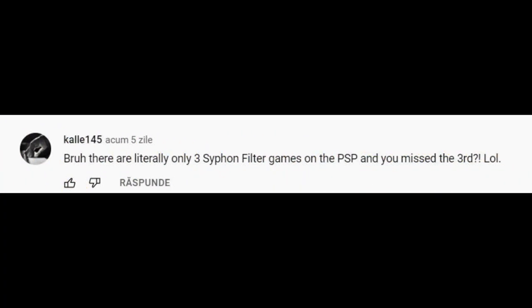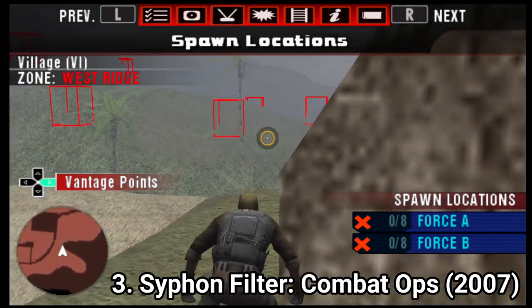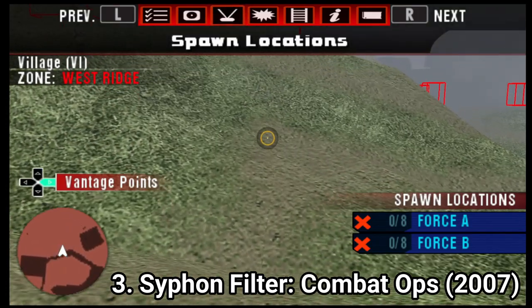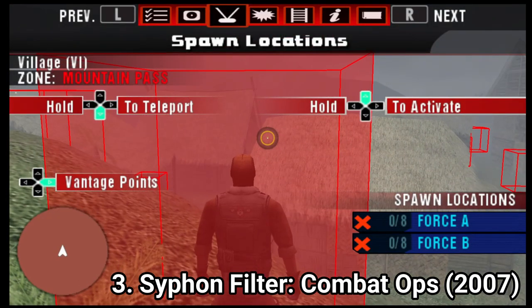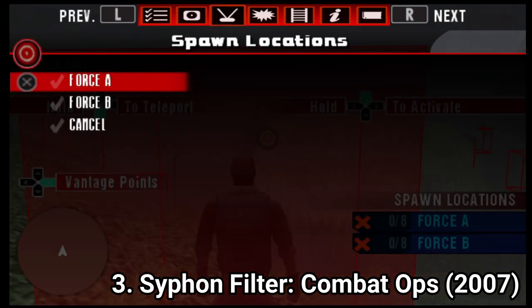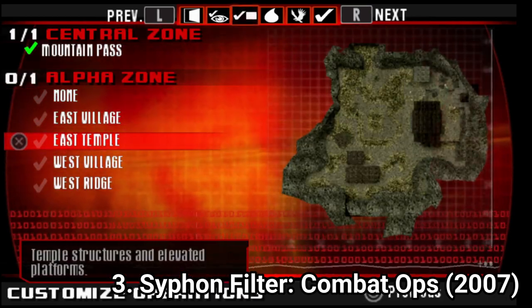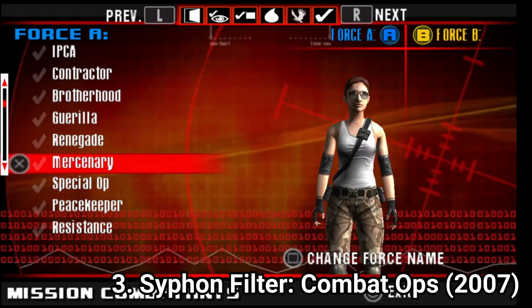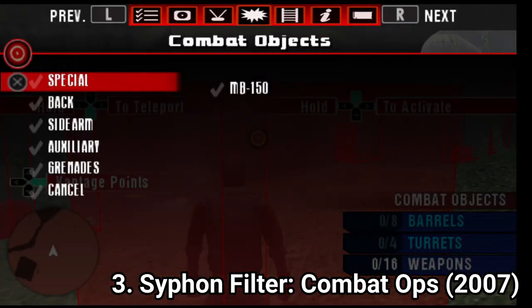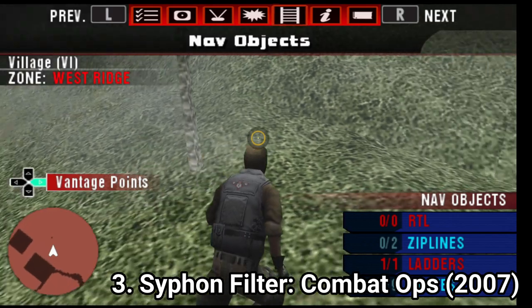I forgot a game. Thank you Kale145 for telling me I missed this one. Syphon Filter Combat Ops is a multiplayer-only game where you could create your own missions. Syphon Filter Logan's Shadow had multiplayer too, but there you were limited by pre-made missions. Here you get to create your own. The whole game is based around user-created content. You have 4 locations: fortress, village, aerospace, and ruins. You can create spawn points, put objects on the map, and edit the parameters of a mission. Overall the game was good, only if you like what you hear. Now the servers are down and you can't play it anymore, but the concept was cool.